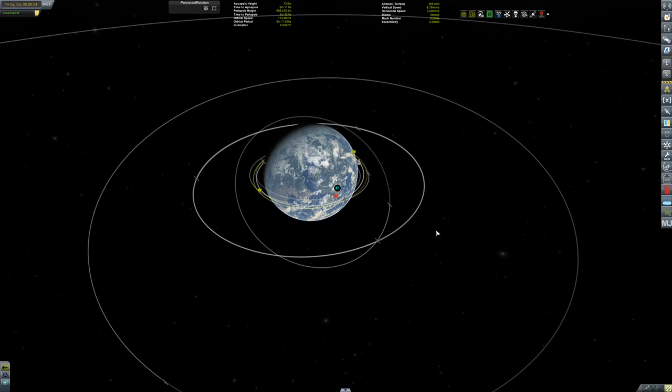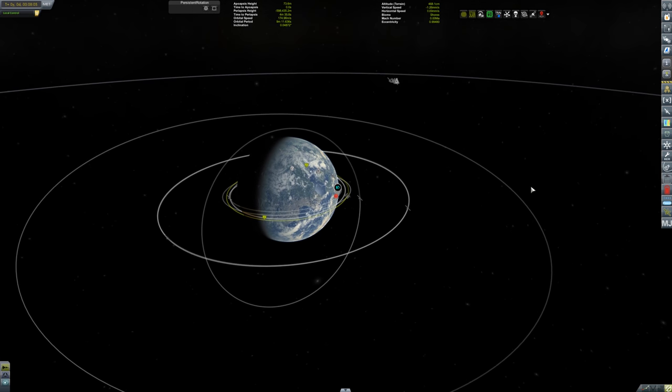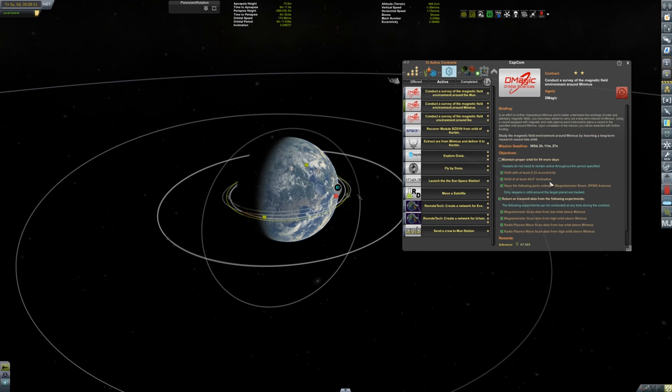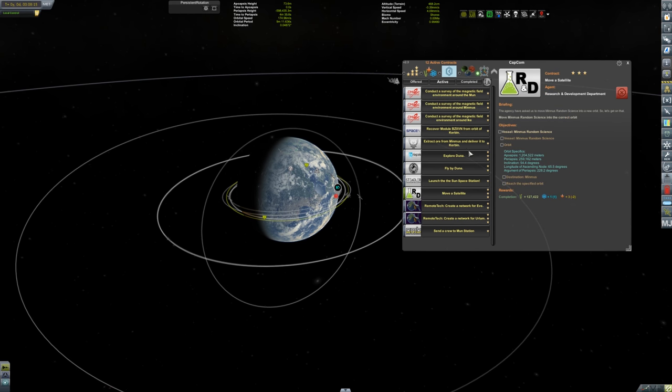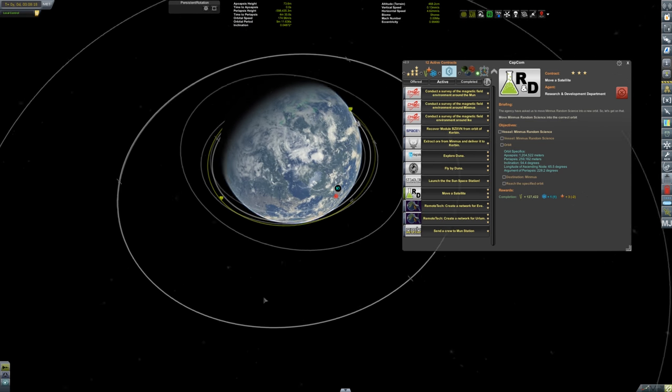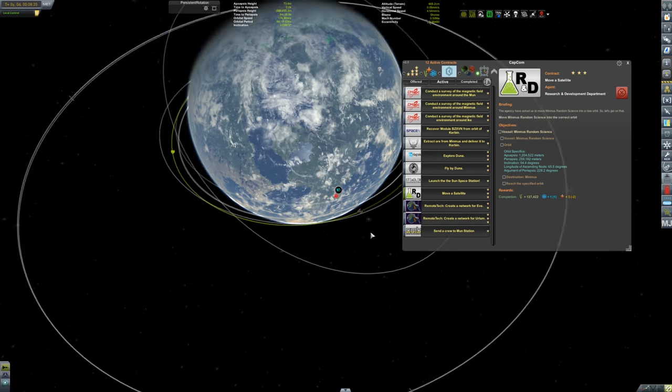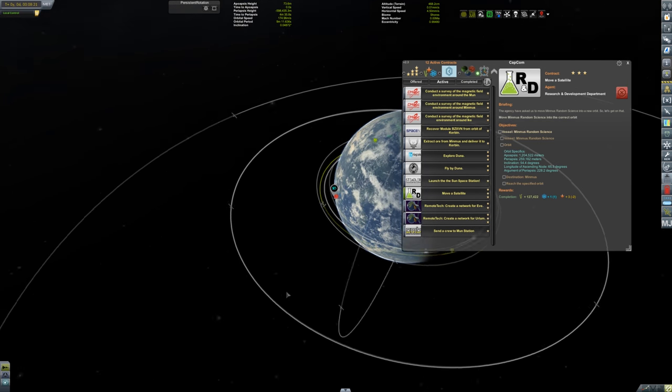Hey you guys, Charlie here. Welcome back to Conquering Kerbal Space Program. Most of the contracts I have right now require me to wait - 45 days here, 94 days there. And once that's done, I've actually been told I have to move this satellite. I do have some contracts I can do without waiting, like recovering this module from orbit of Kerbin - this module right here, like this question mark.